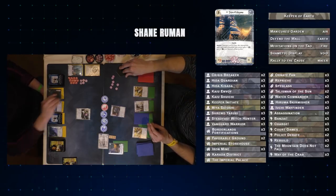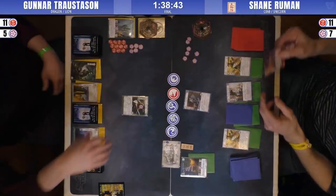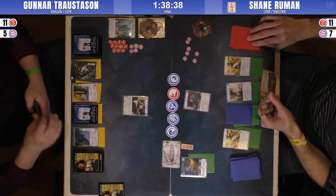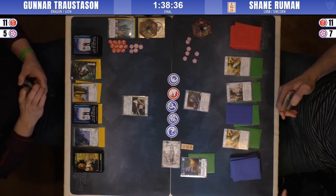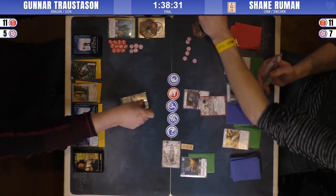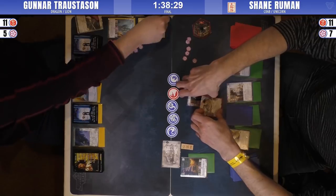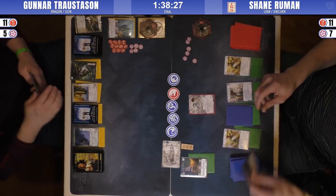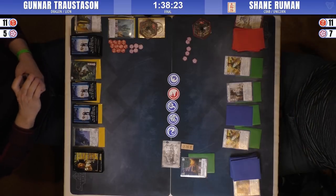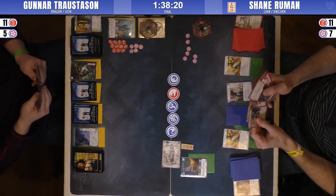Gunnar starts out with a Niten Adept with one fate on it. Shane follows that out with a Caillou Envoy and two Mia Satoshis. Wow, right off the bat - great value because you're going to get that fate back and draw a card. So great move on Shane's part.